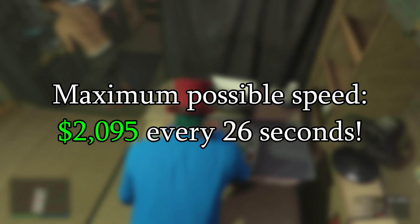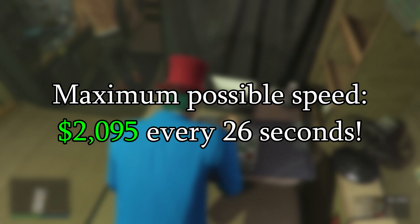If you use the equipment upgrade, acid booster, and GTA Plus benefits together, you would get the maximum possible speed of $2,095 worth of product every 26 seconds. Which is ridiculous.